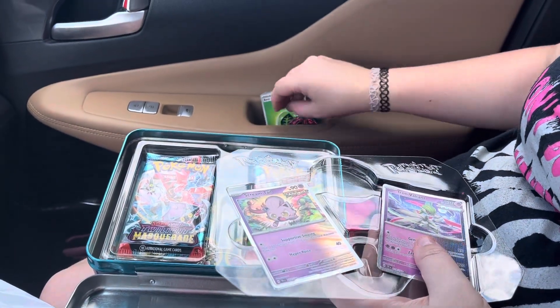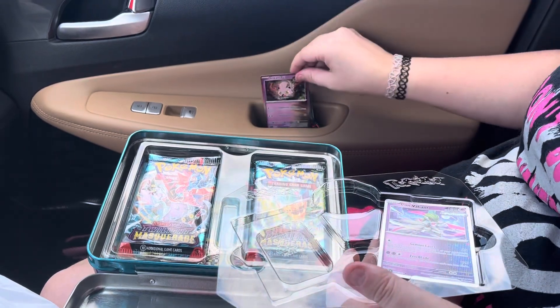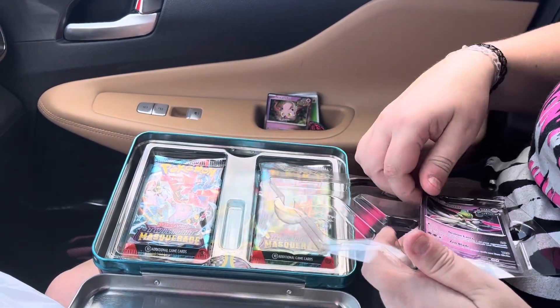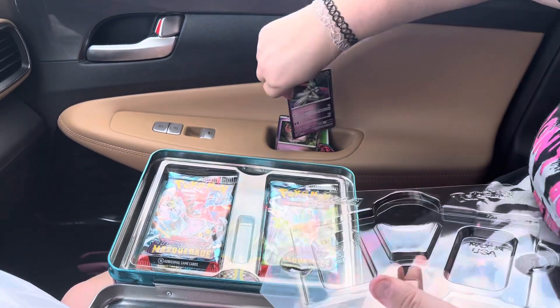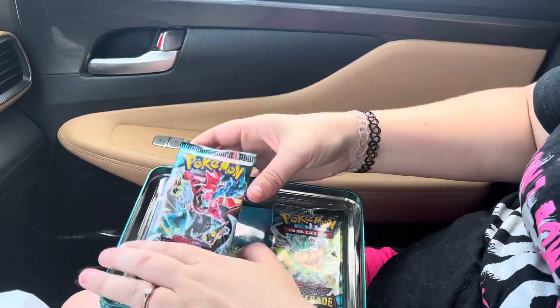Screamtail and Iron Valiant coins, and we got a Cosmos Hollow. Screamtail and Cosmos Hollow. Iron Valiant. At least if we don't pull nothing, we got some cool things in here.